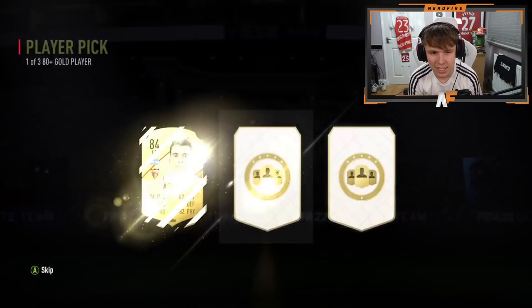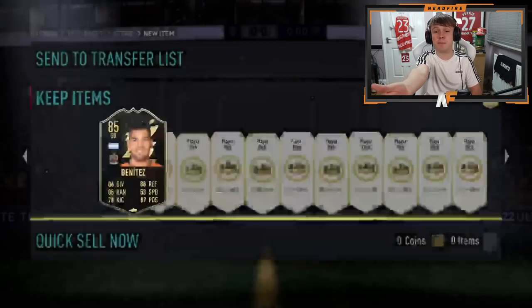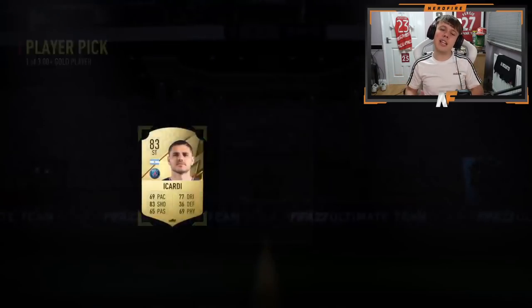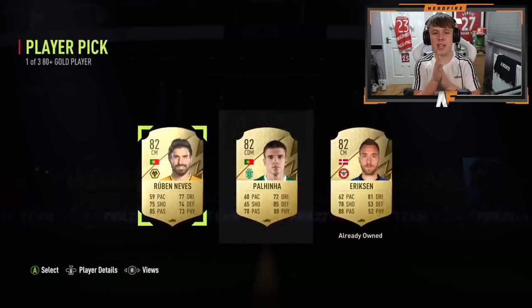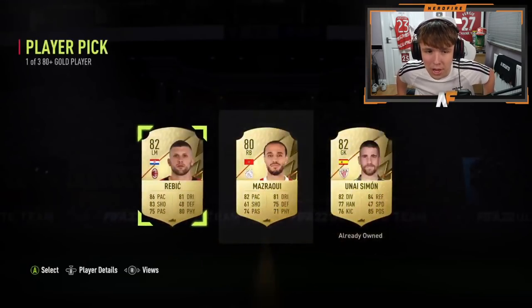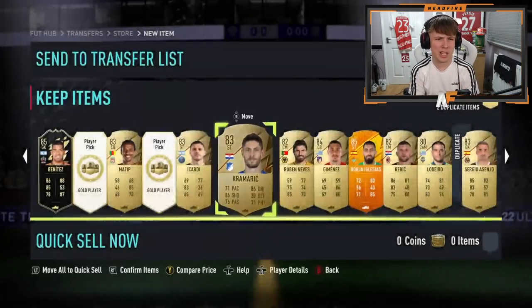Number five - another walkout, cheeky Kailor Navas! Number six - 84, not bad, about 3.8k. Another inform - this is a good start. 83, not the greatest. Boards, then 84 - not bad. We skipped one - probably the worst pick so far. 82. Man of the Match Iglesias - actually that was the worst one so far. Come on, foot birthday! 84 - I thought it was pretty bad, didn't even look.